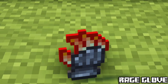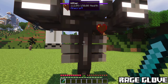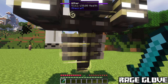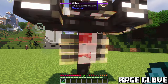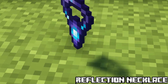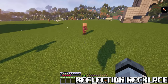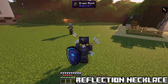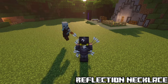Rage Glove. Located in piglin bastions and nether fortresses. With this one, combos are activated. With each combo, damage is increased by 10%, but the same applies to incoming damage — so watch out. Reflection Glove. This is basically the opposite of the Rage Glove. With it you are able to take all the damage received and inflict it back. It can charge up 3 times, and every charge takes 1 minute. Obtained in bastions and fortresses.